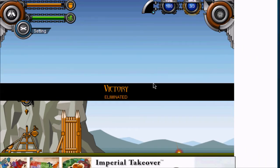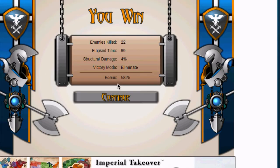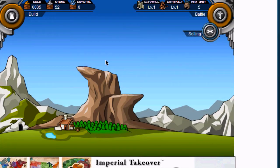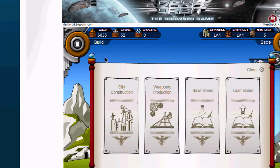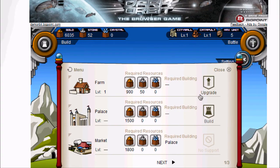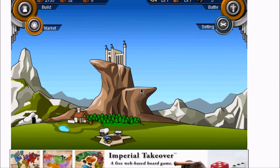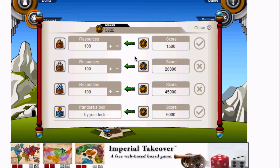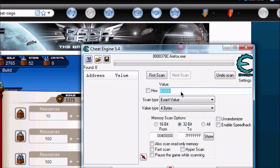Welcome back. Now you should be on the Y1 screen after you beat the first battle. Go ahead and continue. You'll see that if you build a market — Build menu, city construction — you have to build a palace first and then a market. Now if you click on the market, you see at the top it tells you how many bonus points you have. That is what you need to change. In this case, we have 5,375 bonus points.